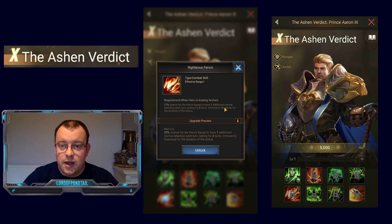Skill 5 is Righteous Fever — a combat skill, so it's susceptible to silencing and suppression. It has only a 35% chance for the hero squad to have one additional normal attack each turn, lasting two turns. It also makes them immune to disarm for the duration. Everything about this fifth skill is boosting the second skill.